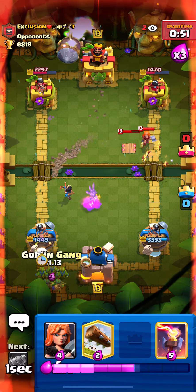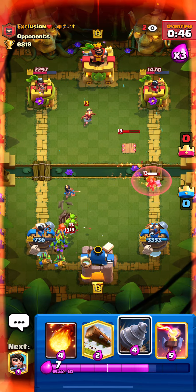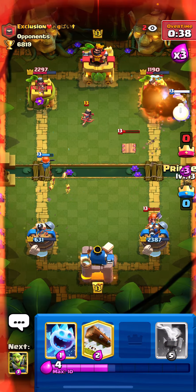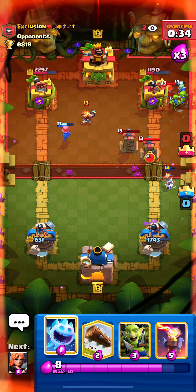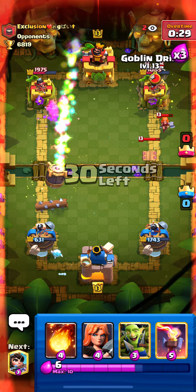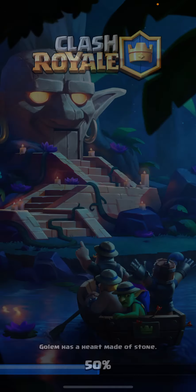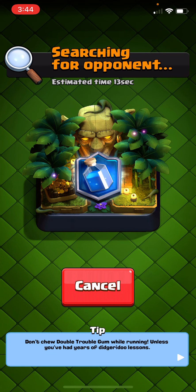Looks like he's going in again - let's go for a nice Ice Spirit, Valkyrie. Let's go for a Goblin Drill and a fireball. Wow guys, he's actually playing pretty well. And yeah, that's a GG. Pretty unfortunate - he didn't get enough damage on time. Well played to him. And we just hop into our next match here.